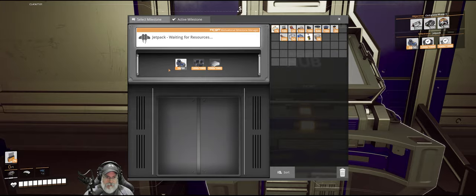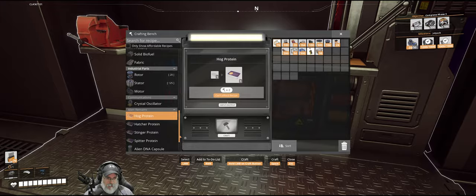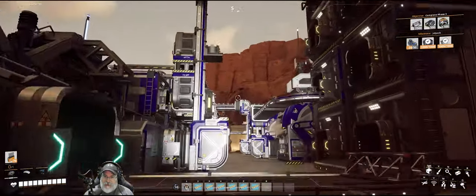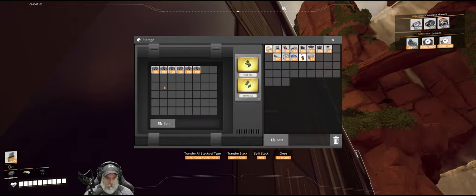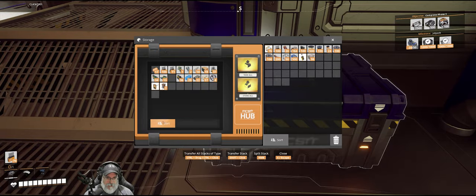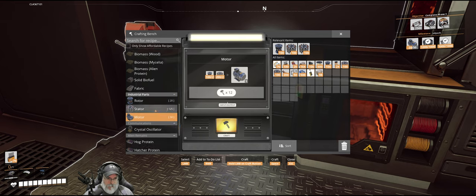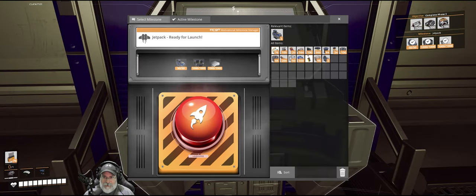We just need to make 26 more motors. I need stators for that — and guess what, we're making extra stators. Let's just grab a stack of those. I actually have some stators in here too. All right, we have our motors, let's get a jetpack ladies and gentlemen.